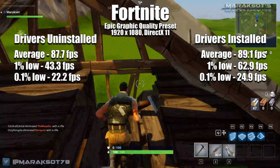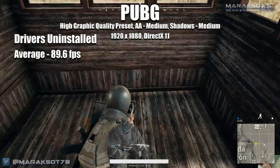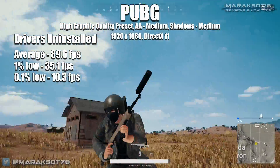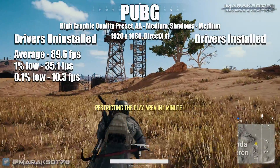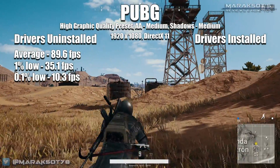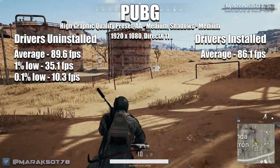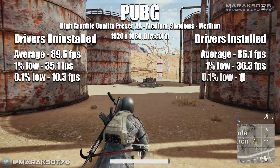The final game in our lineup is PlayerUnknown's Battlegrounds. Without drivers installed, I was averaging 89.6 fps with a 1% low of 35.1 and a 0.1% low of 10.3. Now for the moment you've been waiting for — how much better does PUBG perform with NVIDIA's latest drivers? The average frame rate actually went down 3.5 fps to 86.1, and the 1% and 0.1% lows were disappointingly close to the driverless run, coming in at 36.3 fps and 11.8.